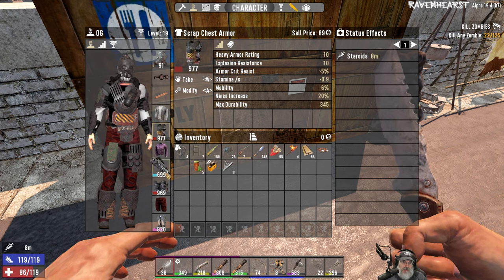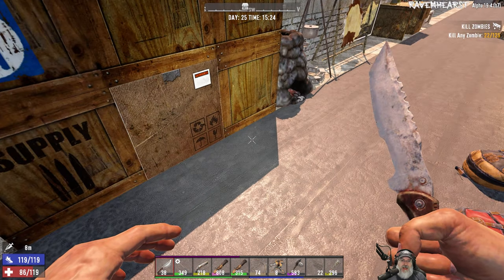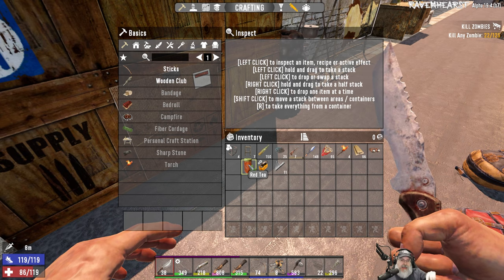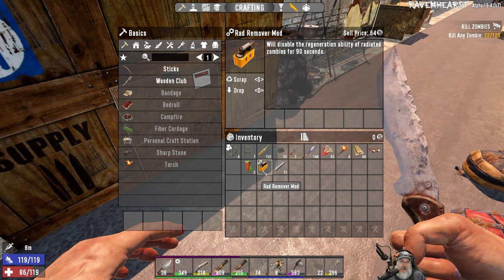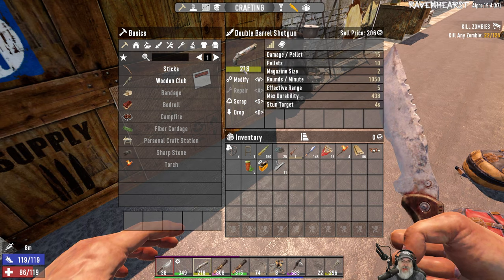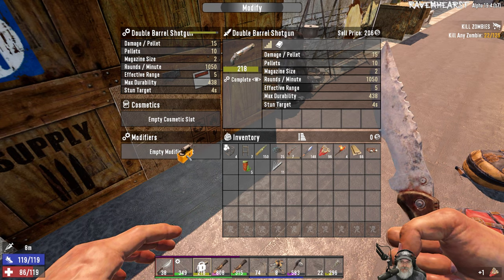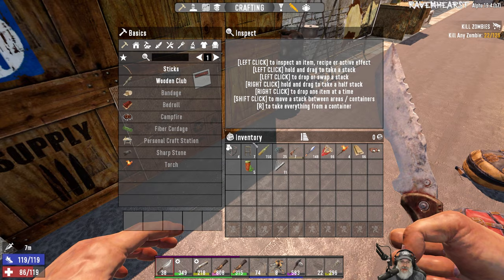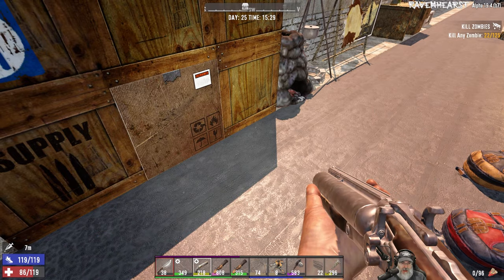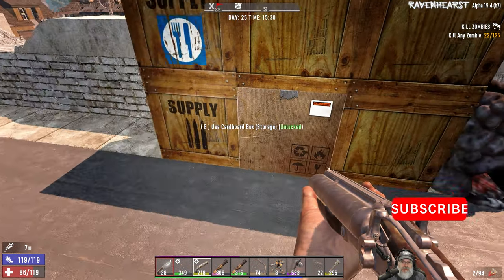Our armor in general is in pretty good shape — this one's getting down there, but the armor's durability in Seven Days to Die doesn't wear down very quickly. What I want to do is put the rad remover mod on our shotgun — not because we're running into radiated zombies, but what it'll do is increase the damage of the shotgun itself. So we might as well put that on there.